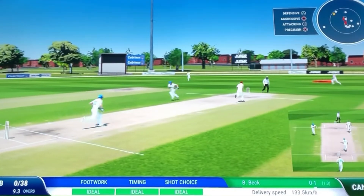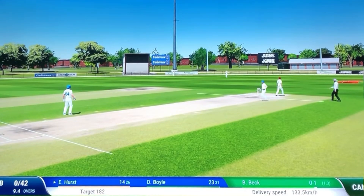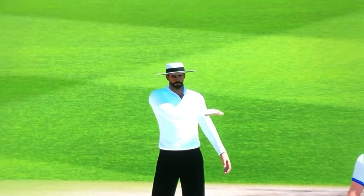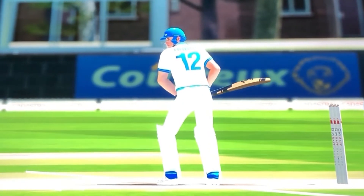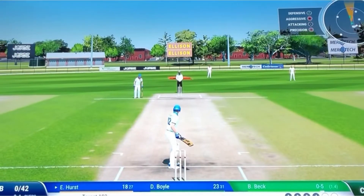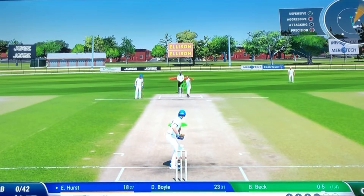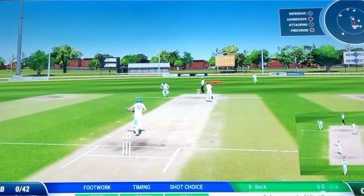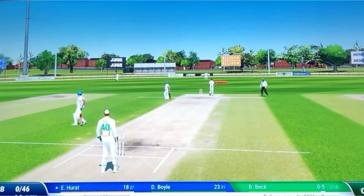Slightly shorter ball, flicked away off his hips — and he'll get four for it, there you go. That was a nice looking shot. Gee, this bat's all middle. Along the ground, driven hard — they'll get four more from it. It's a nice looking shot.